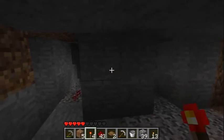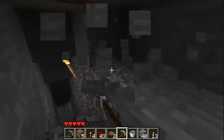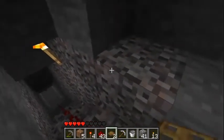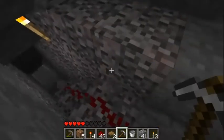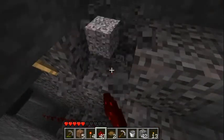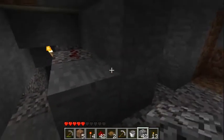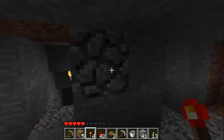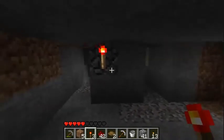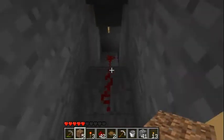We're going to put the redstone torch right here. All we have to do is make it go up here. That's lit up, right? Obviously it's not lit up here on the line, so the inversor's going to help with that.